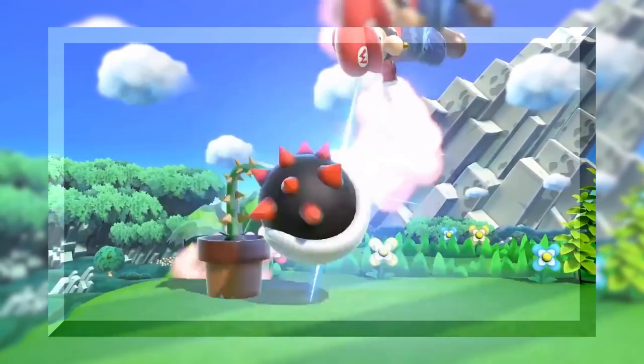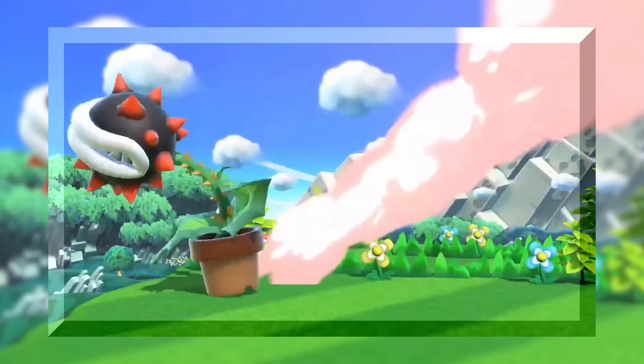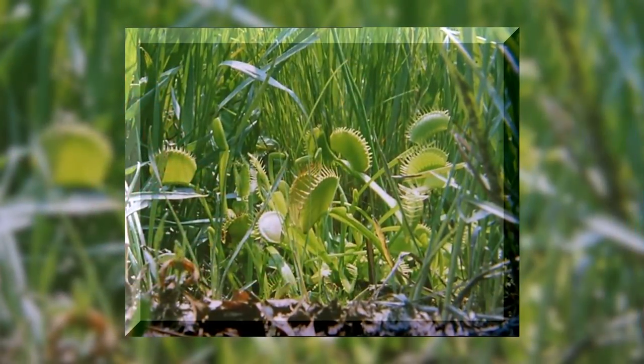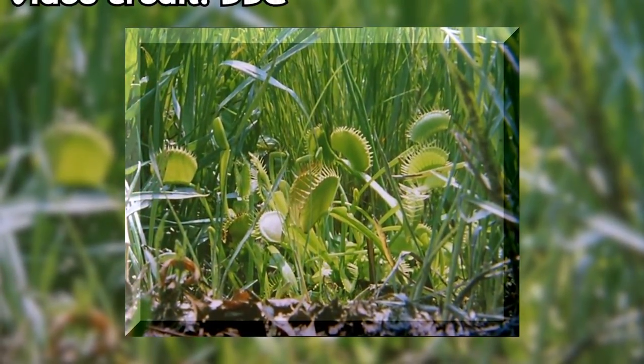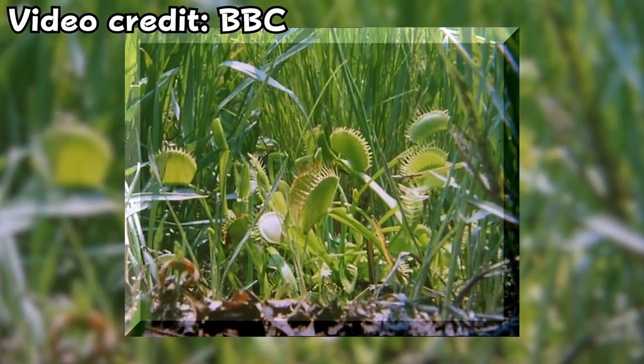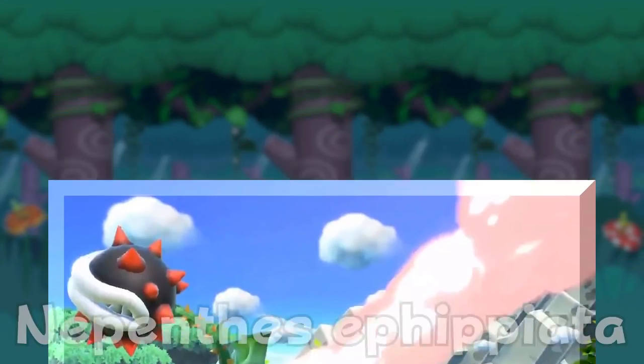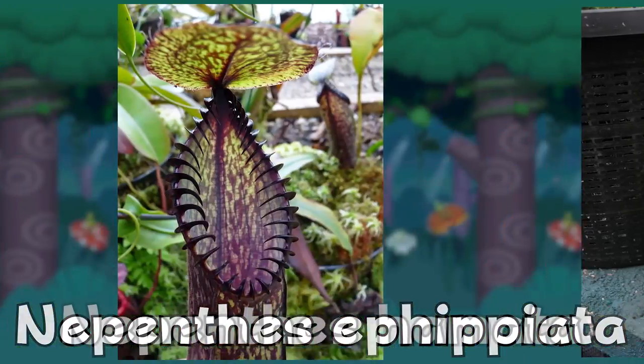So what we can see at the start is the Piranha Plant turning into a very dark and spiky version of itself with orange spines. We can already see how the Piranha Plant isn't just a rip-off of a Venus Flytrap, but takes a lot of other traits from other insectivorous plants as well. While Venus Flytraps have the spine-like cilia, the origins of these orange spikes could be from the Nepenthes Effepiata or the Nepenthes Hamata.